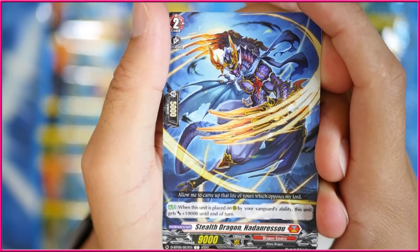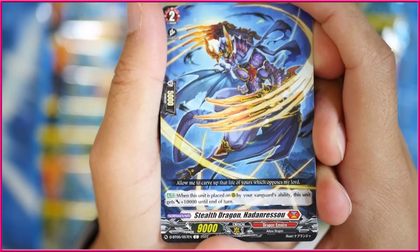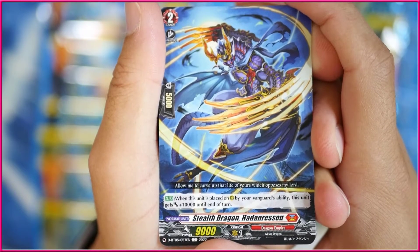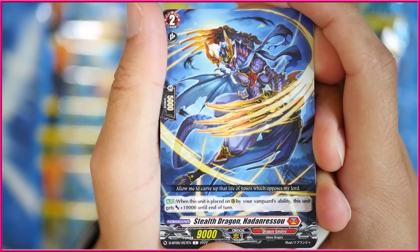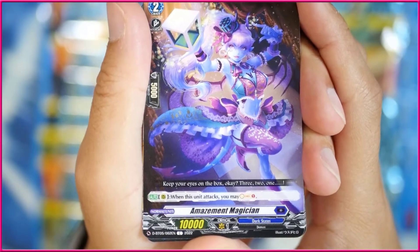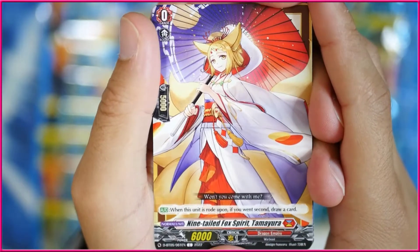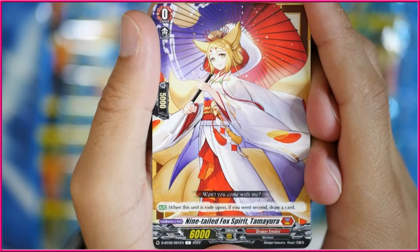Got another card here that is a grade 2 from Dragon Empire — it's pretty disappointing that they decided to make it 9k — but this is Self-Dragon Hada Red Soul. When it's placed on rearguard circle by a vanguard, this unit gets 10k to the end of the turn. If this was just a 10k attacker it'd actually be kind of playable, because you can use that with Tamayura's skill. This is Amazement Magician — when this unit attacks, you may soul charge one. She's a somewhat slightly better version of Crimson Mixpeller. Then we got the Nine-Tailed Fox Spirit Tamayura — this is the starter.